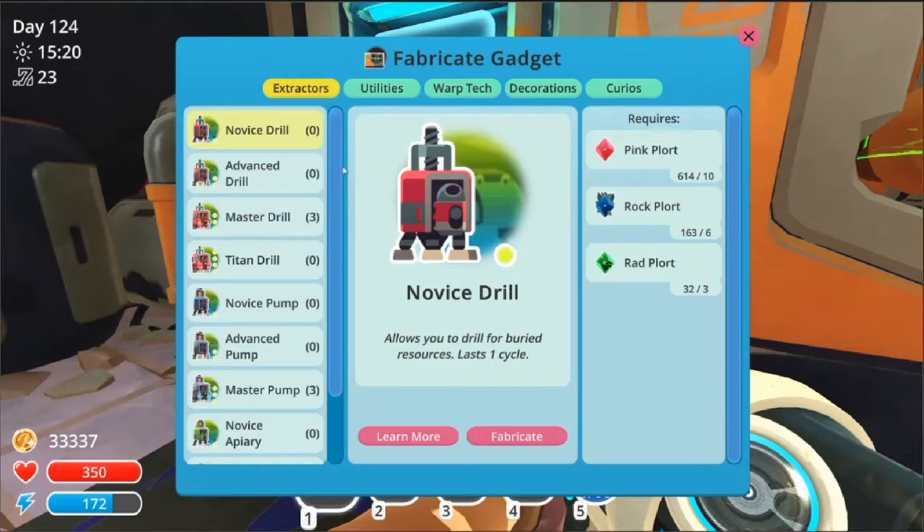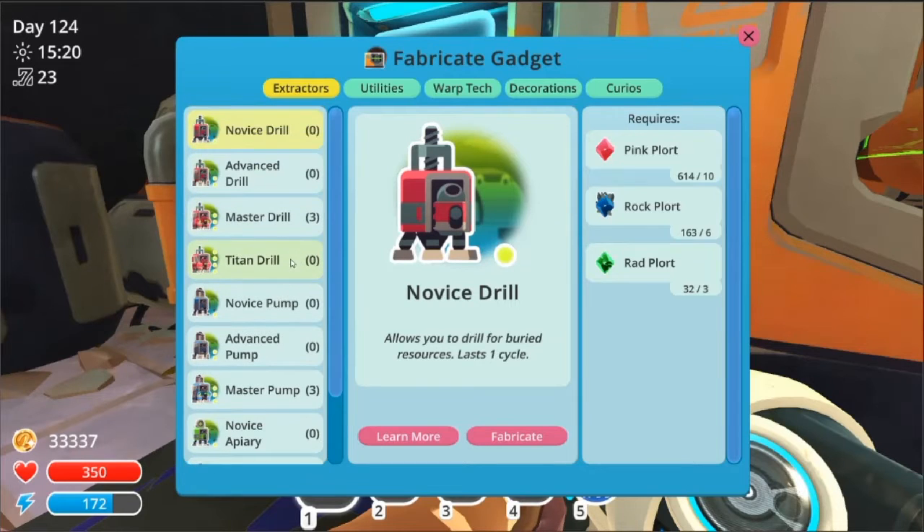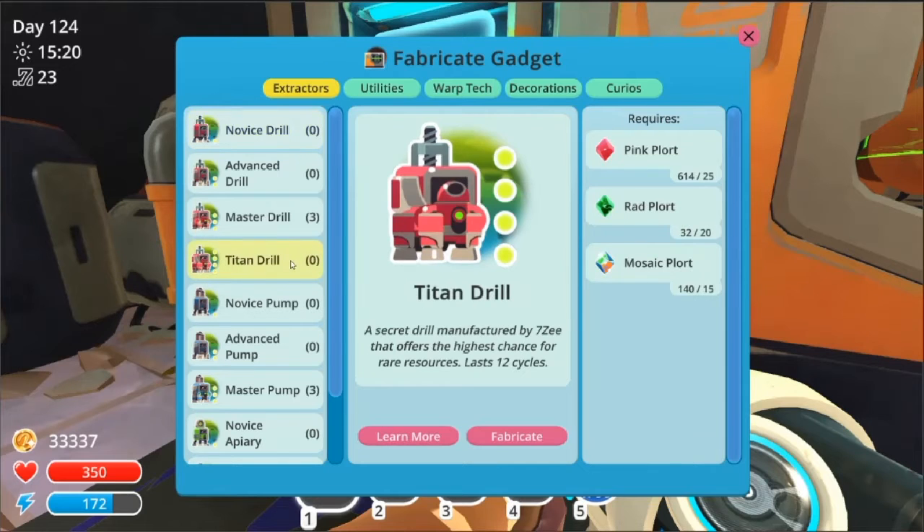One thing I should mention is with the 7Z club, I'm up to getting these level four drill pumps and all that. So far I've only got the drill, which this one goes for 12 cycles instead of like nine cycles. But I'll probably wait until I have all three of them before I start using them. I've got some of these ones left, so yeah.